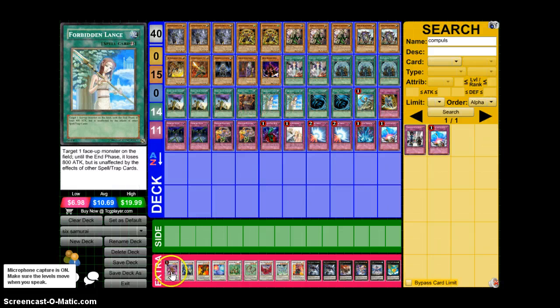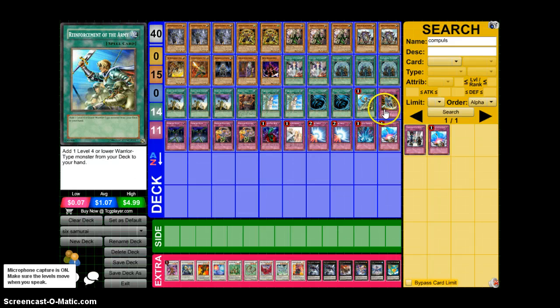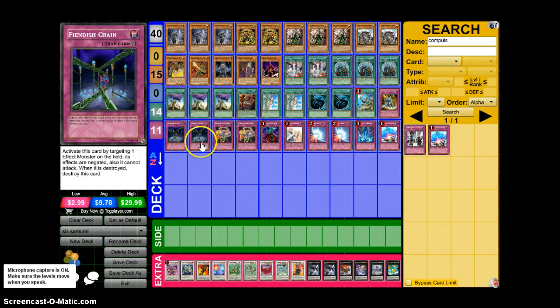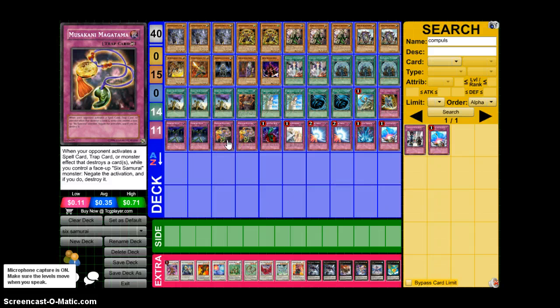I've got Forbidden Lance to protect Shien and protect the other cards — it's just really good. We've got Double MST, just a really good card, and Reinforcement of the Army for searches. Double-Edged Sword Technique is a really great card, honestly, but it's a little bit inconsistent when you have 2 or 3 of them because you just draw into it at times where you don't need it, or you draw into it turn 1 and it's just dead. Basically you set it, activate it on your turn, and Synchro with the monsters — you target 2 Six Samurai monsters and special summon them, so if you have those 2 in grave you activate this card and you get a free Shien. It's a good card. We run 2 Fiendish Chain and then Musakani, which is like the Infernity Barrier of the Six Samurais except it's only for destroying. If it negated any effect it would be amazing, but it's only for destroying — it's still a good card, just not as good as Infernity Barrier.